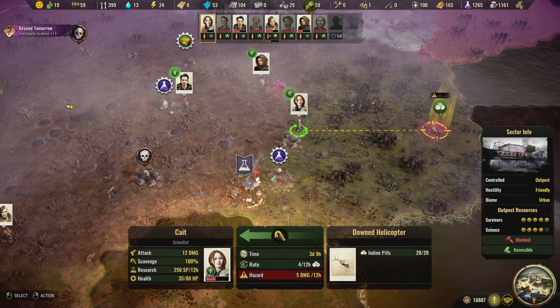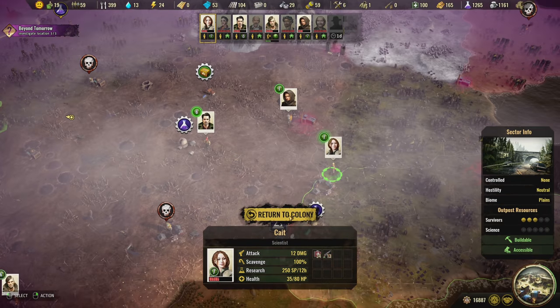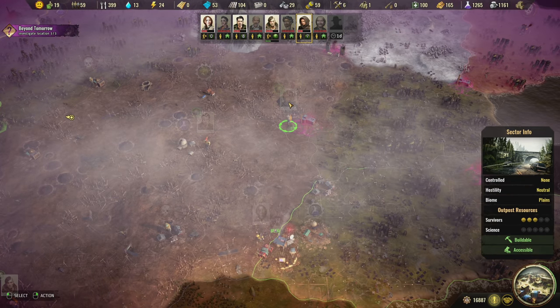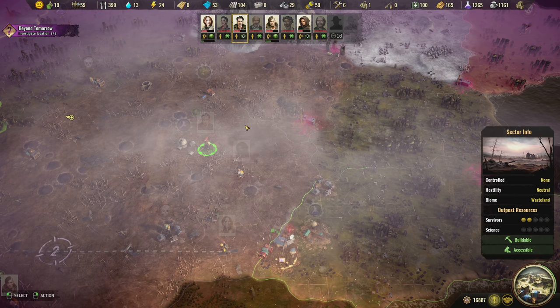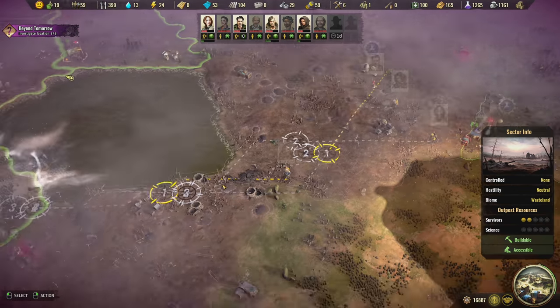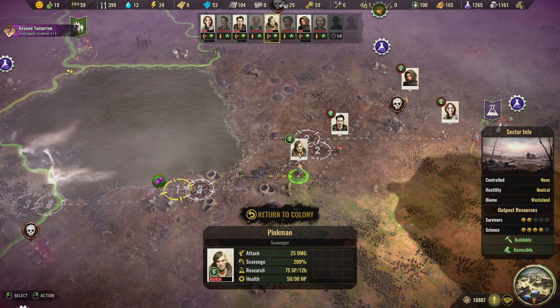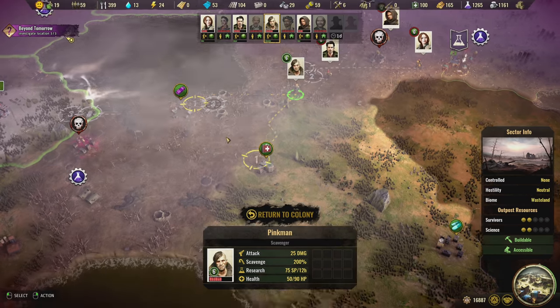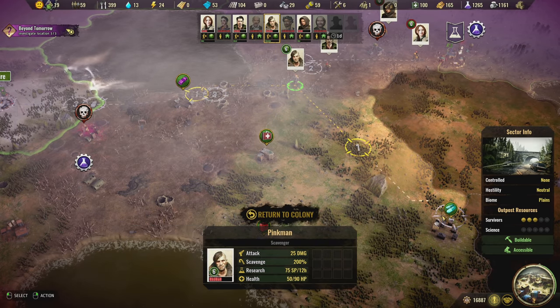Kate will be done in three days but she's going to take a lot of damage, so never mind — everybody go back to the colony. You're all wounded, go back home; you had nice fights, now it's time to go back. Return to colony as well, everybody return to colony. Pinkman, you're wounded too, though you scavenge pretty well on your way back.